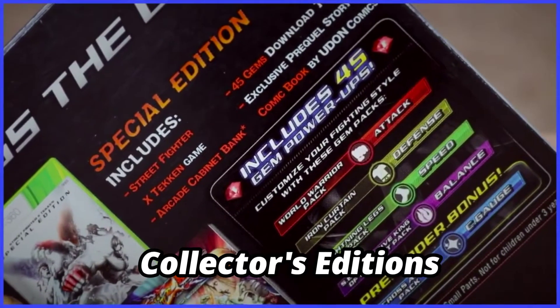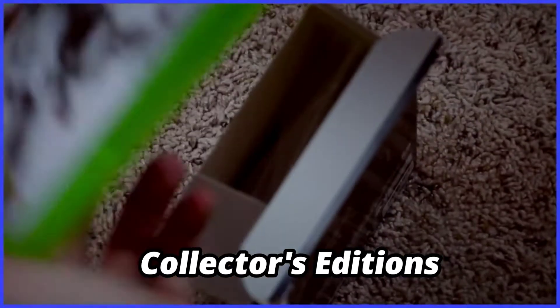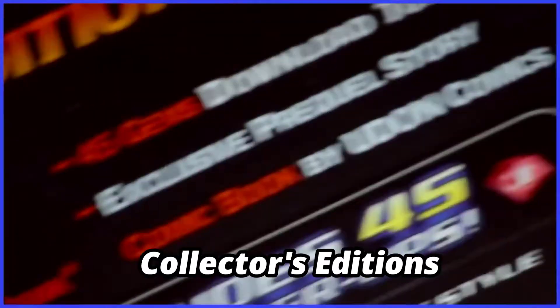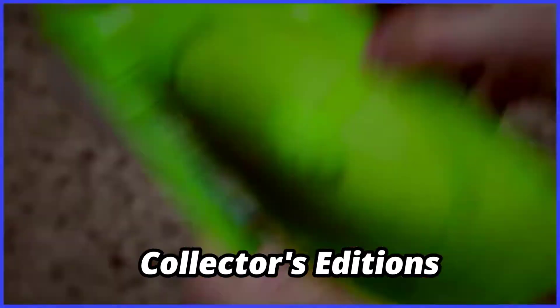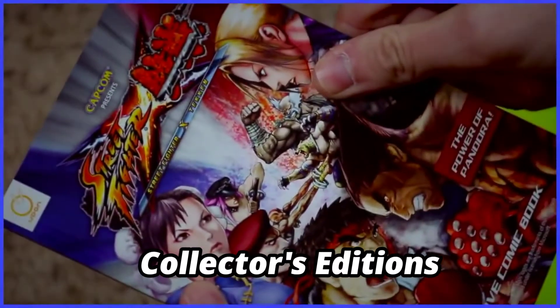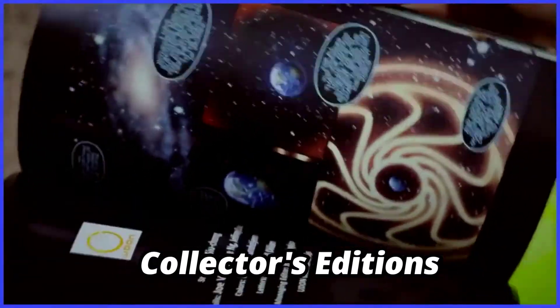The Street Fighter X Tekken special edition comes with 45 gem power-ups — and people still say the economy's in shambles. We get a copy of the game with exclusive cover art that denotes it's the special edition. There's also an exclusive prequel story comic book — it's well illustrated, but it's just a part of the instruction manual. An upside is that it's probably way harder to lose since it'll just sit in the game case, but it also feels like they were cutting some costs.